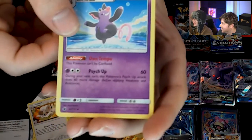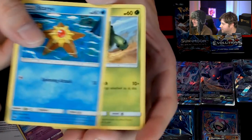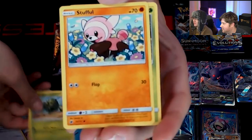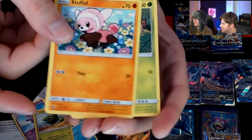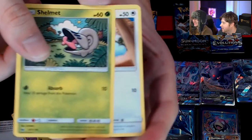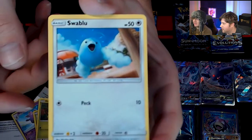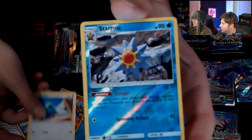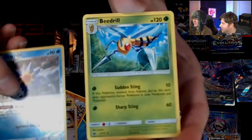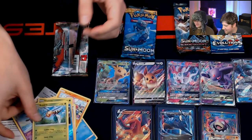A Grumpig — looking good. Chilling with this little boy. A fat Cactus. A Stufful. A Shelmet. A Swablu flailing away — getting a little pissed we caught him doing something. A reverse holo Starmie. And then we got a Beedrill. You know we love that Beedrill.